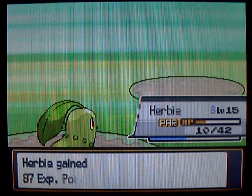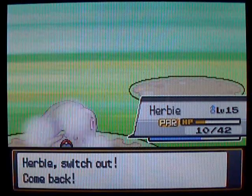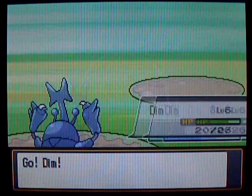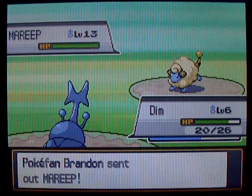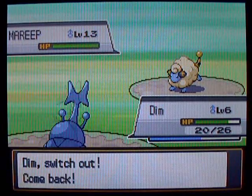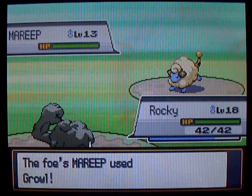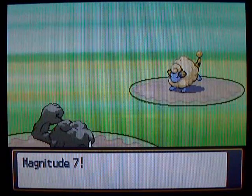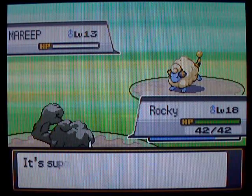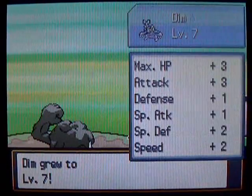Anyways, there goes Snubbull, and a lot of experience for everyone. Next up is Mareep. I don't even know if I have paralysis heals, but whatever — I'm gonna switch back to Heracross and let Geodude kill this Mareep. The electric sheep. Apparently a lot of random animals can shoot out electric bolts, because they have electric rats, electric sheep, electric birds — they have electric everything! And I doubt that Growl is really gonna change the fact that this Magnitude's gonna obliterate you. Magnitude 7! Shake the whole world and kill this thing. A lot of experience for everyone once again.